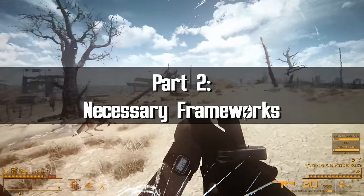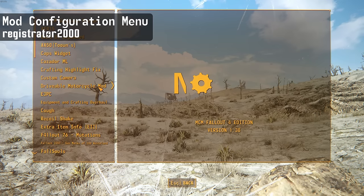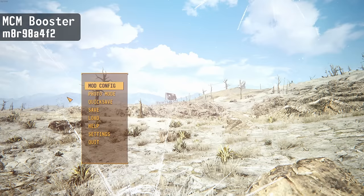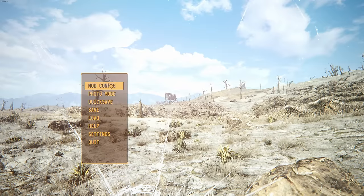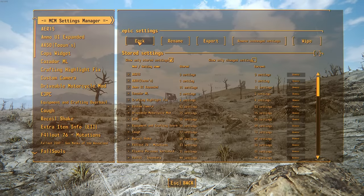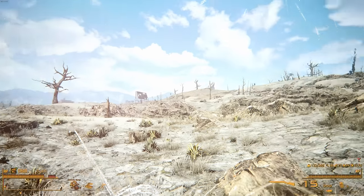Once loaded into the game, you'll need a couple of basics. The Mod Configuration Menu is a must-have to configure the rest of your mods. You may also want the MCM Booster, which magically speeds up load times into the configuration menu — reducing it from 10 to 15 seconds down to just a brief moment. Another great tool is the MCM Settings Manager, which lets you save all your MCM settings into a preset and load them on a different save.